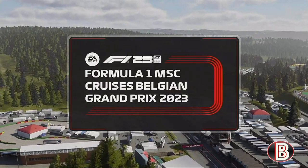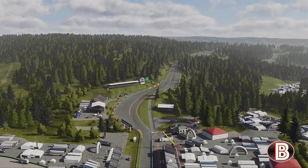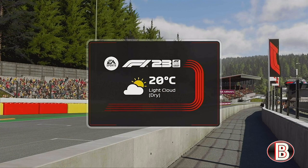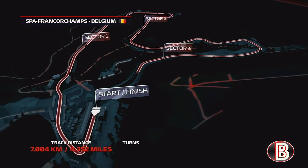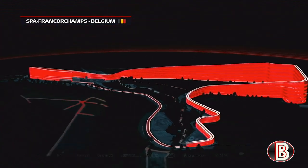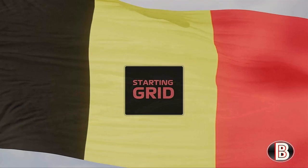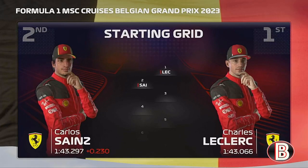It's the Belgian Grand Prix — the site of the maiden victory of the Jordan team in 1998, and the venue where Michael Schumacher made his Formula One debut. So much history here amongst the beautiful nature: 19 corners, 4.3 miles (7 kilometers), over 100 meters of elevation change, with long stretches of the lap spent flat out. Look out for the Bus Stop Chicane — the final challenge before the start/finish straight. Charles Leclerc lines up on pole position and a very happy Carlos Sainz starts second.